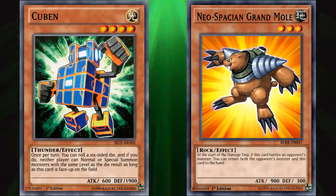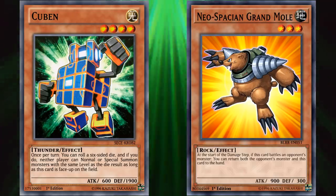Although if you're able to get this card into defense position, 1900 isn't half bad, but it's still not hard to beat over either.